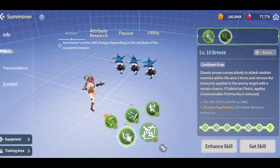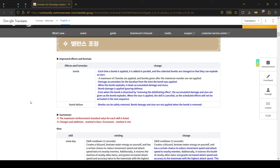Some big changes to bombs: first of all, you can now stack three bombs at once. Each time a bomb is applied it stacks with the previous one up to three, and the damage accumulates, so the more bombs you have the more damage it deals when the bomb explodes — it also stuns the enemy. Big one: bombs now ignore defense, so the damage will be much much higher.